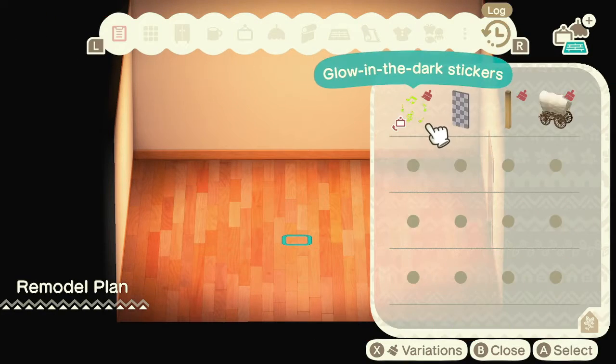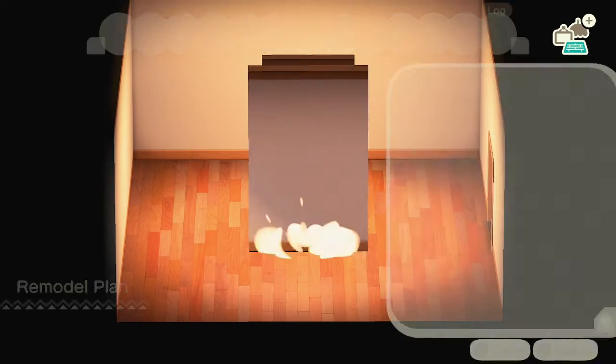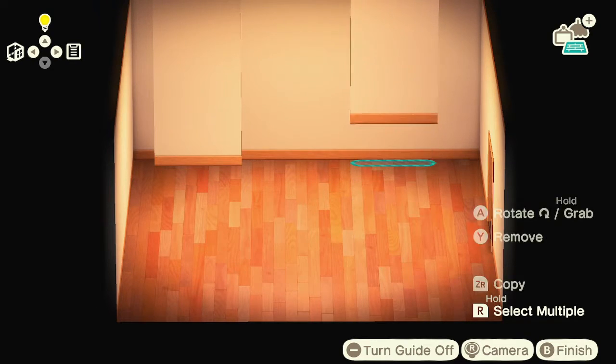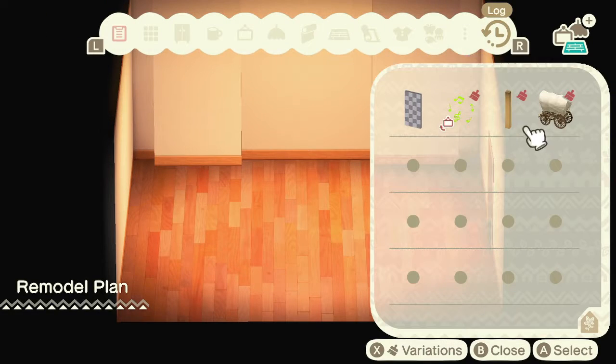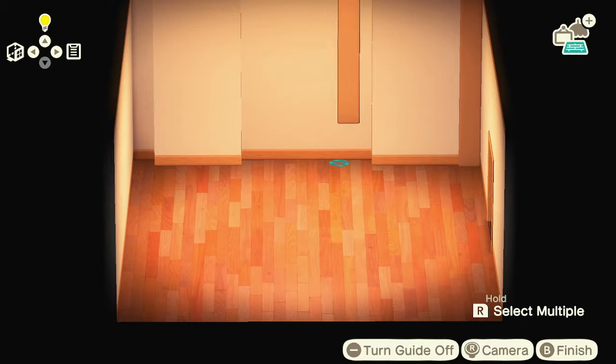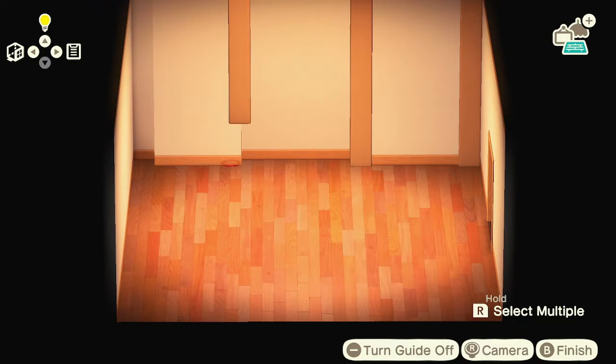First off, all you do is start off with two partition walls. Obviously, you would have to unlock the partition walls in Happy Home Paradise first. You'll put two partition walls and then the pillars to kind of close off those walls, and you'll just put these against any wall that you want in a home or in a resort home.